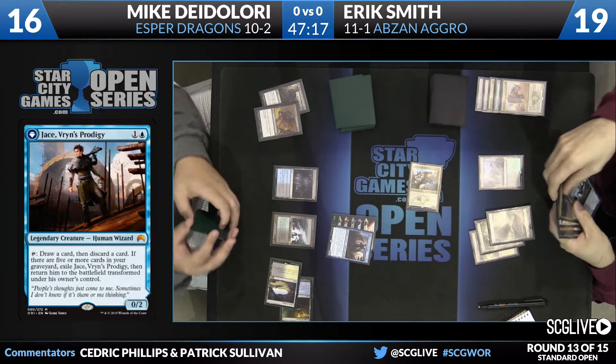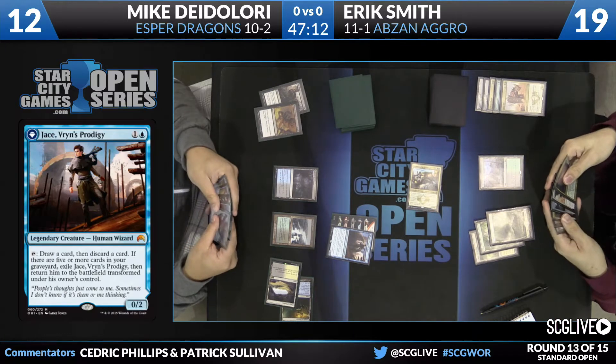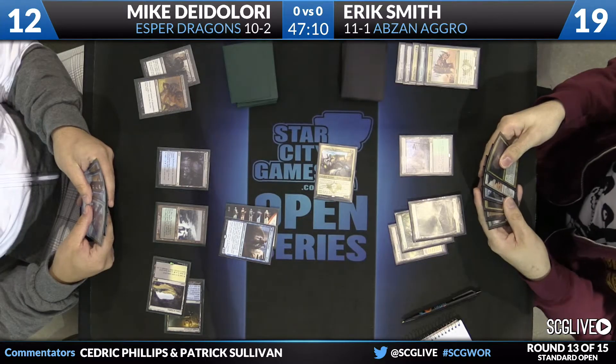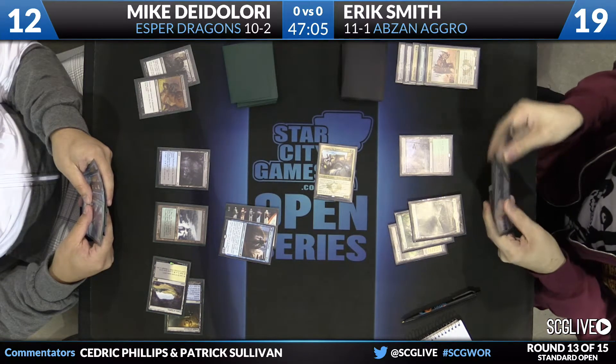His deck is much more about controlling the board, not a lot of counterspells — four copies of Silumgar's Scorn and only two copies of Dissolve. But BioBlight, Crux of Fate, Hero's Downfall, Foul-Tongue Invocation, Thoughtseize — a lot of really powerful cards to flash back with Jace.